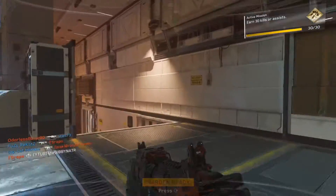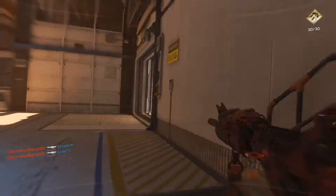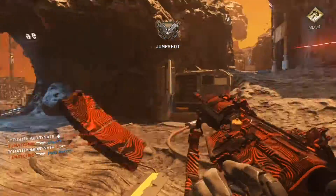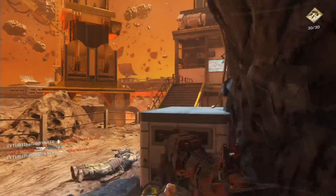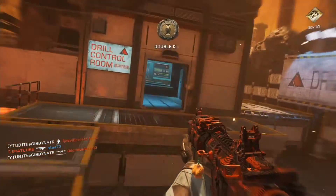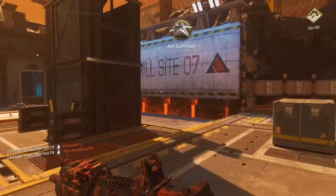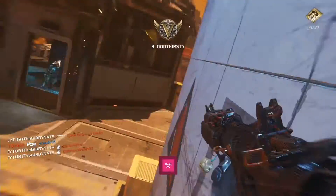Another thing with this game is you die to some really annoying people that are just camping corners. So you want to pre-aim a lot. Anywhere where you could expect a person to be — literally anywhere — because people will find places to camp in this game. So if you think there's a place to camp, pre-aim it and that will definitely help you out.